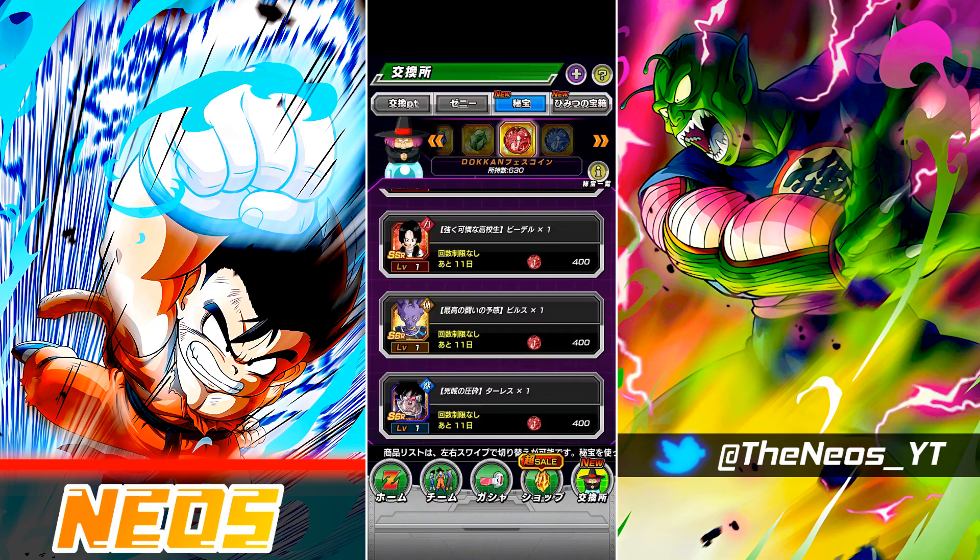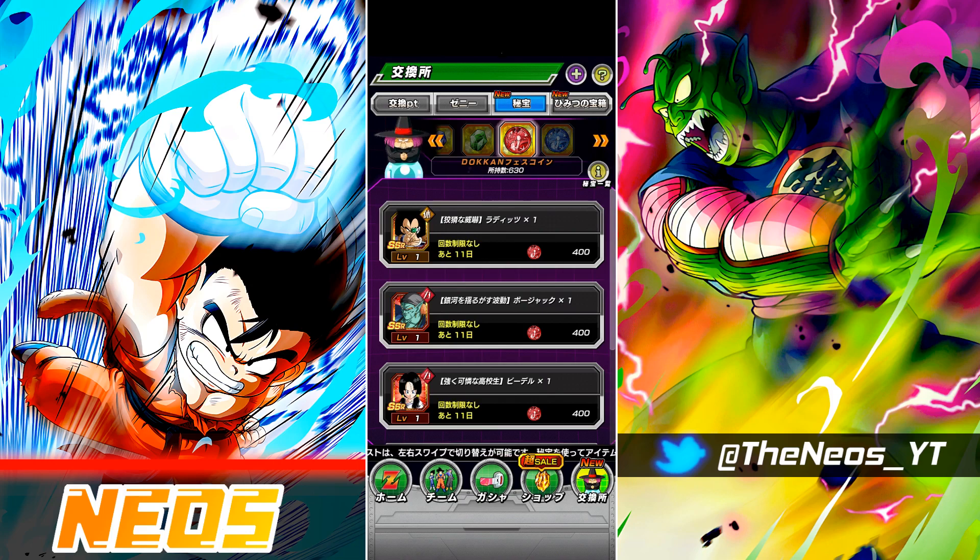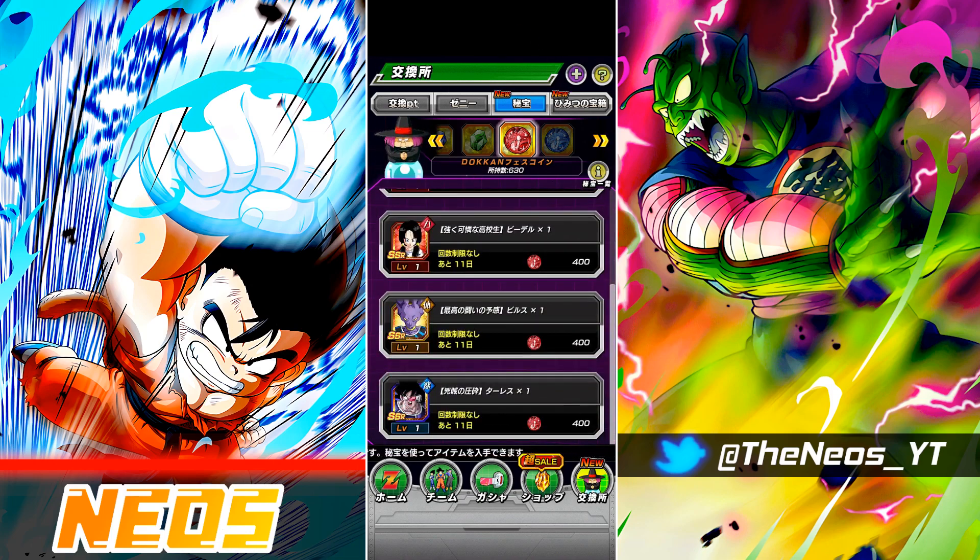Beyond that, I would suggest that as standard Dokkan Fest TURs, which cost 400 red coins, you save them for Ginyu, Intermarge and Vegeta, Dokkan Fest Pan, Physical Kid Goku — essentially units of that tier — rather than going for an older unit like Taylor's.